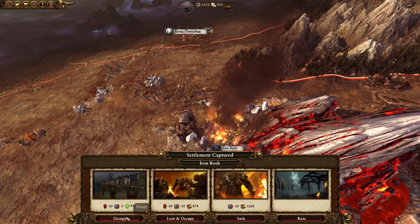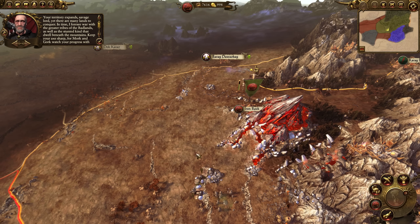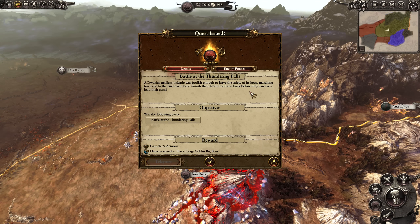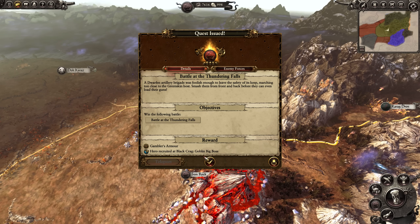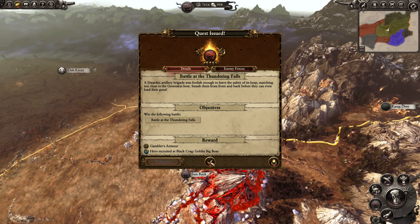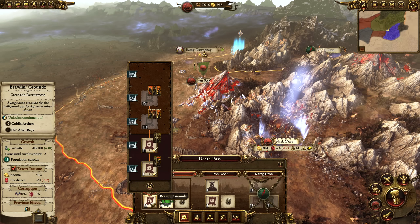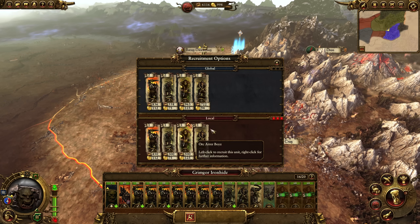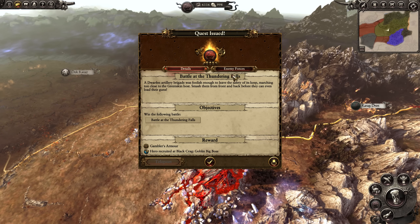What we're doing now is waiting and building up our forces for a quest battle with the dwarves to the north. You can decide what you want to do with Iron Rock — sacking is a good option, but I chose Occupy to replenish my troops faster and get them ready for the quest battle. The goblin big boss agent is actually really nice to have. Think of it as a spy — you can send it into enemy territory to keep track of enemy movement, and if you need to slow down an army, the goblin boss can do that.